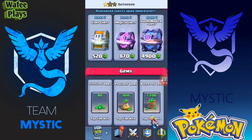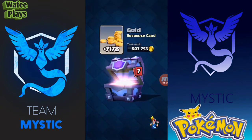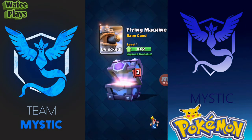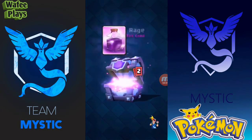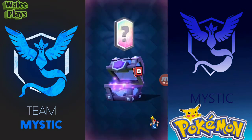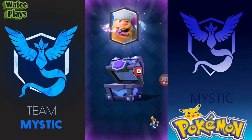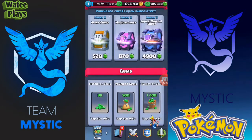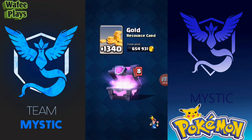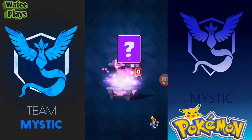I got the Hog Rider, and this is the new troop — the Flying Machine, it's a cannon that fires while flying. And Lumberjack, that's also good. You can also open chests — I got Bats, Wizard, and Bowler. But you won't be able to buy gems; you'll easily be able to buy gold though.